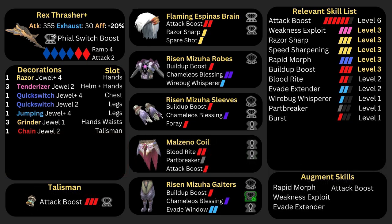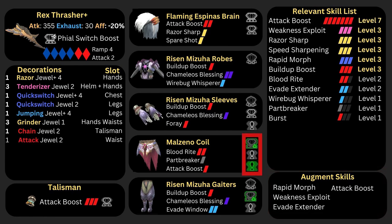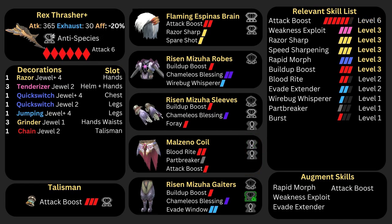The idea with the Blood Rite version of this build is that since we are mostly targeting the head for stuns, we are likely to break it and then heal from our attacks via Blood Rite. The Blood Rite version will have a harder time getting to Attack Boost 7. If you don't meet these requirements and still want to run the build, you will just have less Attack Boost. For the Talisman, you will need at least Attack Boost 3 with a level 2 slot. To get to Attack Boost 7, you will need to augment one of the skills in the augment list and replace the decoration with an Attack Jewel, or upgrade the slots on the Malzeno Waist. Getting a level 1 slot upgraded to a level 2 slot on the Malzeno Waist is harder than normal because you need a double slot upgrade, since you cannot upgrade the first slot until all 3 slots are filled.